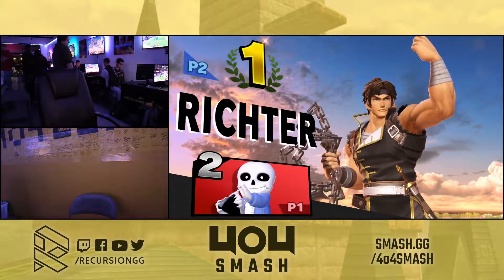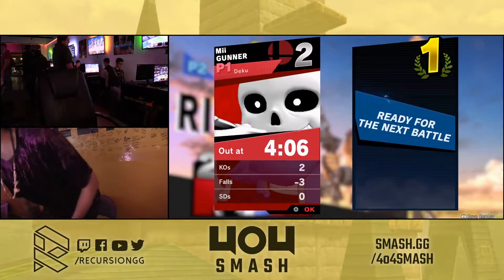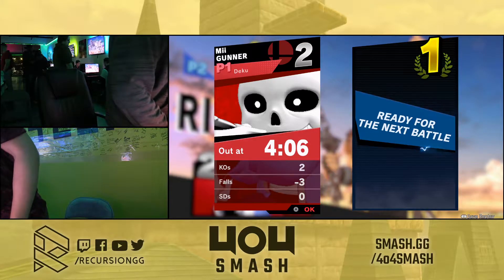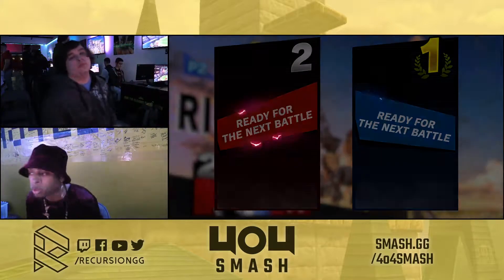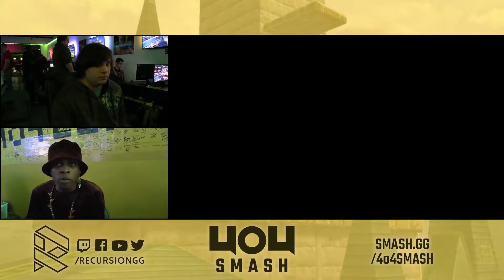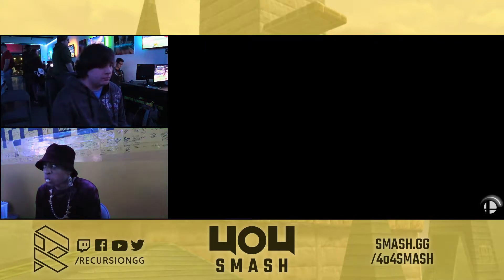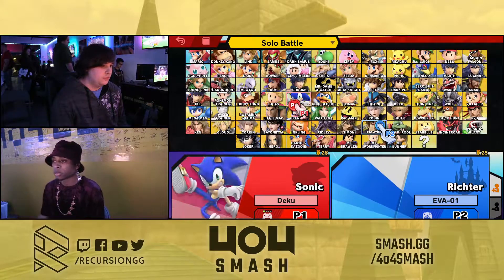That down air up B is actually a pretty decent kill confirm for the character, especially since a lot of the time you want to force the Belmonts into the air. Their way of naturally counteracting that is to either down air past you, or down air and then just pop off your shield and dip. But it's 1-1 now. It is two zoners — it does take a minute for them to build up percent and deal with each other.